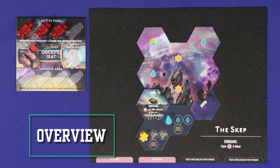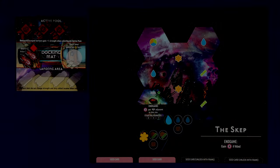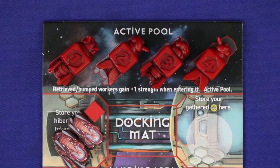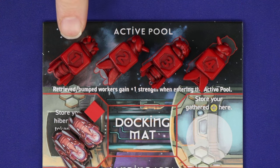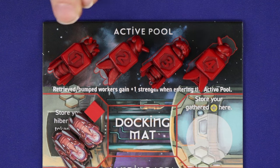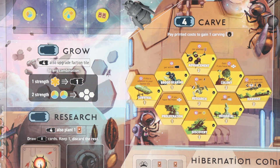Apiary is played in turns, starting from the first player and going clockwise around the table. On your turn you must take one of two possible options: either place a worker or retrieve all workers. There are four different strengths of workers. Workers of strengths one, two, and three get progressively stronger but ultimately function much the same as each other. On your turn if you place a worker, choose any one worker from your active pool, place it on any legal action space and resolve the main ability for that action in accordance with the strength of the worker.